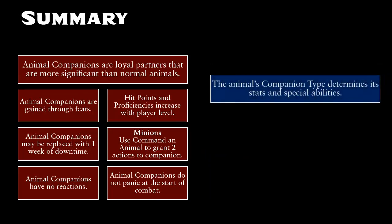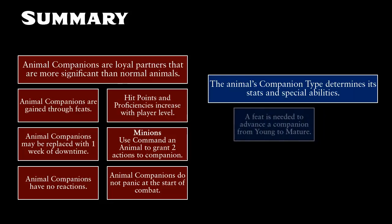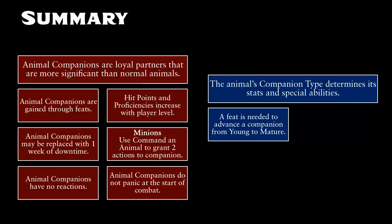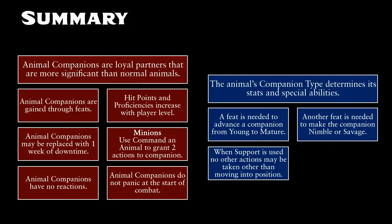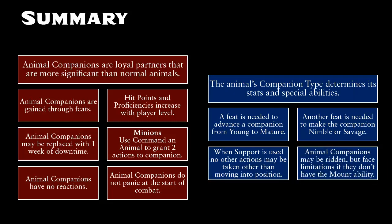All of an Animal Companion's stats are derived from their Companion type. Each Companion type has a special support ability that they get immediately, and an advanced maneuver that must be gained through other feats. When an Animal Companion is gained, it is young. Another feat is required to advance the Companion to maturity, and a third feat may be taken to further improve the Companion into either a Nimble or Savage Companion. If a Companion's support ability is used, it can take no other actions that turn other than moving into position to perform the support ability. And Animal Companions may be ridden if they are at least one size category larger than the player, but suffer a few restrictions unless they have the Mount special ability.